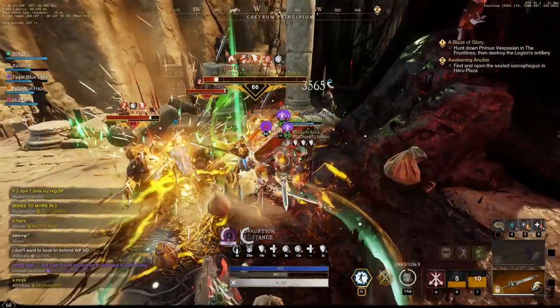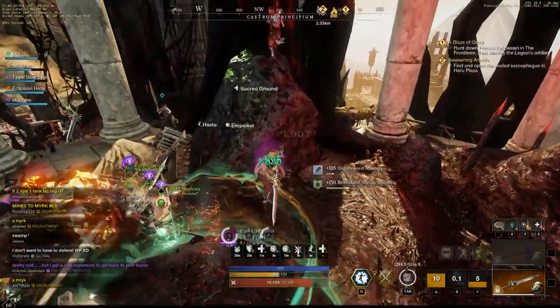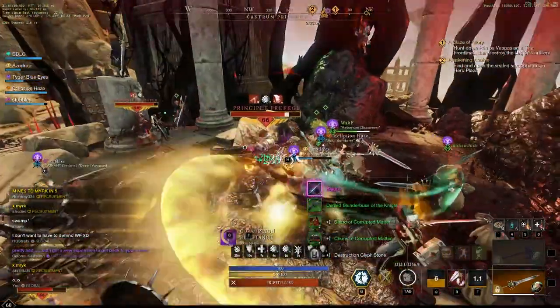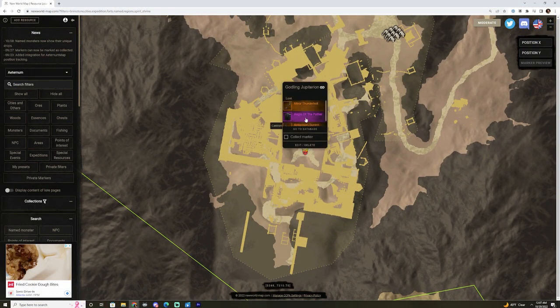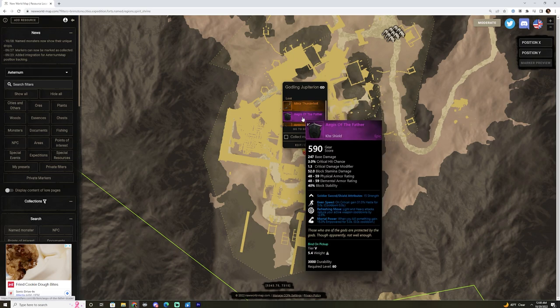This farming spot is in the southwestern area of Brimstone Sands. The place is called Castrum Principium, and the boss that spawns here is named Godling Jupiterian. The items he drops include the Minor Thunderbolt Bow — a dexterity bow that comes with Chain Lightning, Lasting Rain of Arrows, and Vicious.